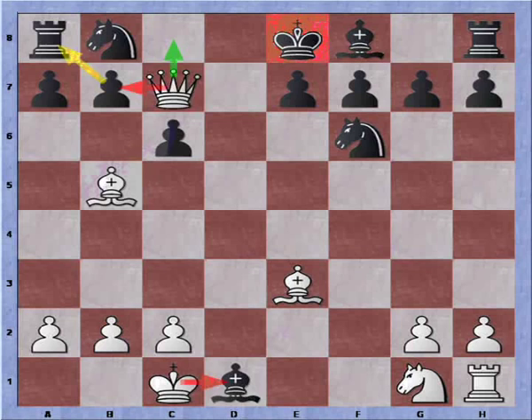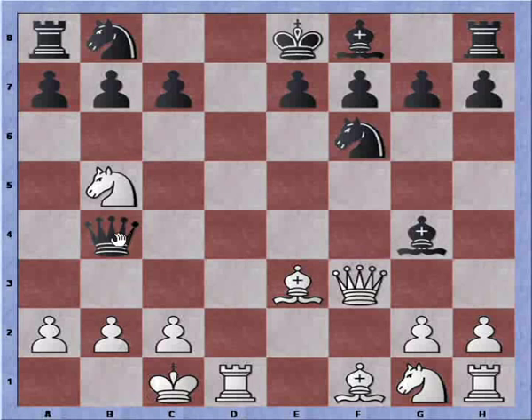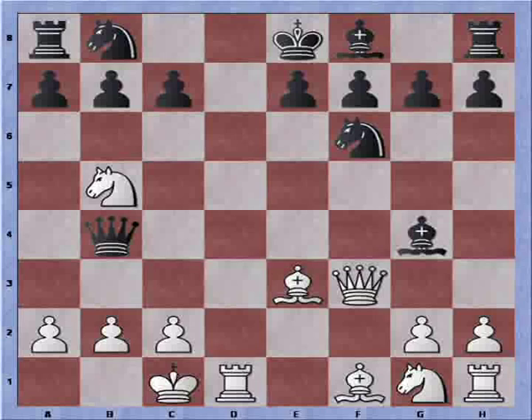So let's move back. Queen takes knight cannot be played, of course. What you will most likely see as a defense is knight to a6 — this was the move that was played.